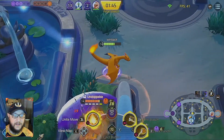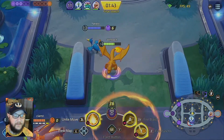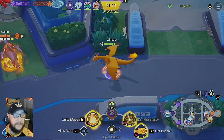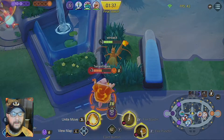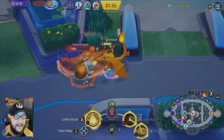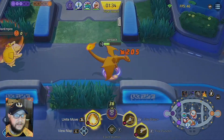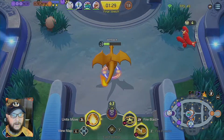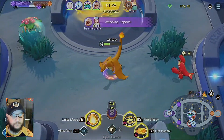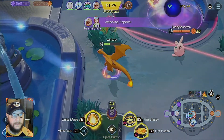Just gotta dodge the Garchomp bolt — cannot get hit by that right before the Zapdos fight. Hopefully this is still going to go our way, because our team does still have to come over here and try to end the game by killing the enemy team. I don't want to get Blastoise ulted, that's why I wasn't anywhere near him. We have to go in there.